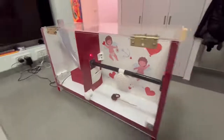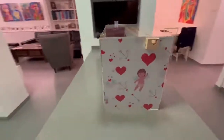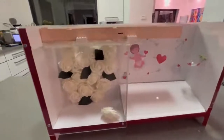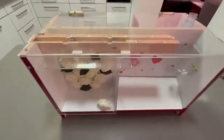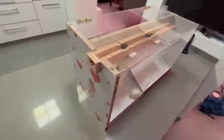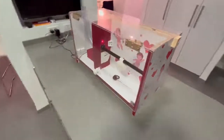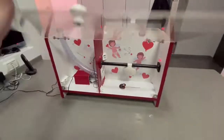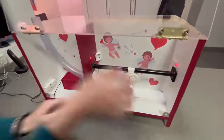Your goal is to help Cupid spread love in the world by assisting him to add the secret ingredient to his potion. The safe is made of two challenges.